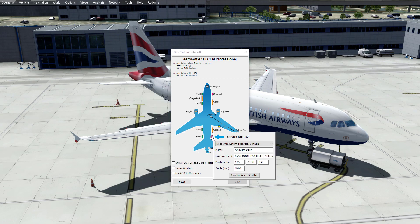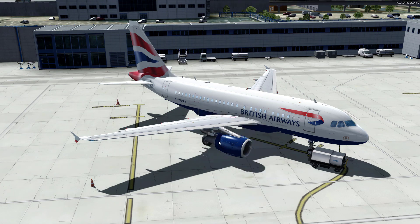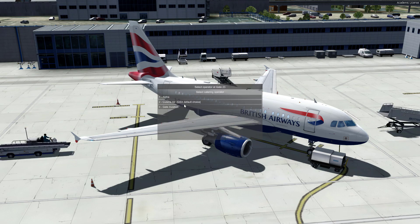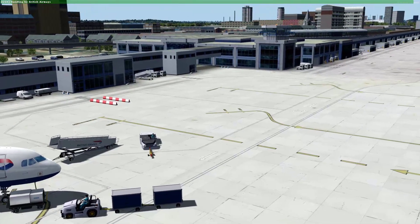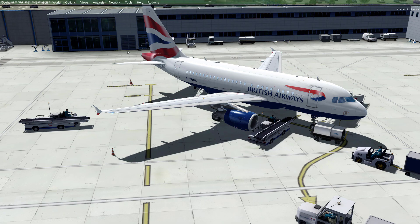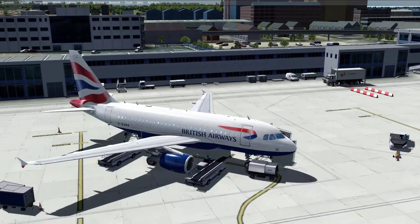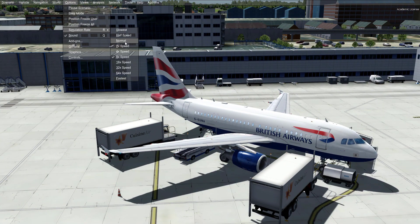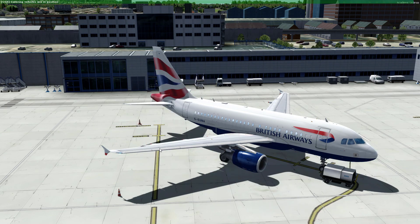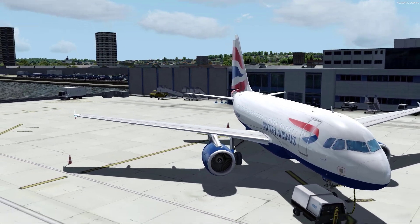So with that done, let's say we wanted to get catering loaded. Go to 'Request Catering Service'. I'll quickly speed up the SIM to get catering over here faster. Wait for the catering vehicles to arrive — and of course GSX broke because speeding up the SIM is a bad idea for GSX.